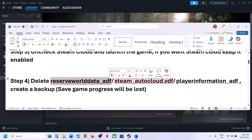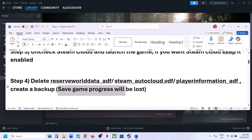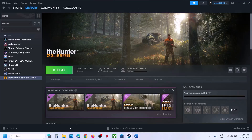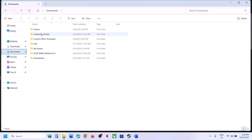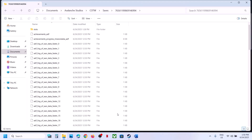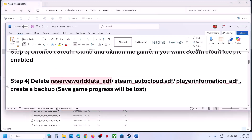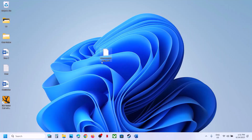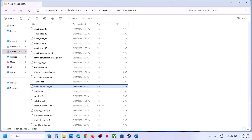The next step is to delete the file 'reserve_wall_data_EDF', but create a backup first because you may lose all game progress and have to start from scratch. Open File Explorer, go to Documents, open the game folder, then the COTW folder, then the saves folder. Find the file 'reserve_wall_data_EDF', copy it, and create a backup.